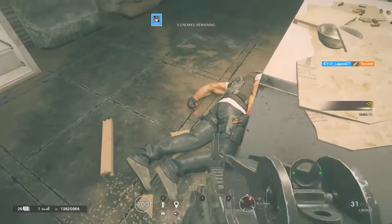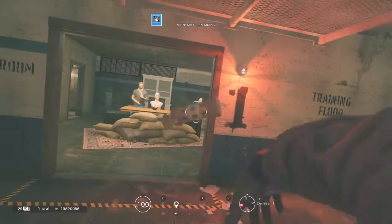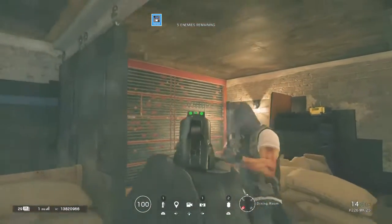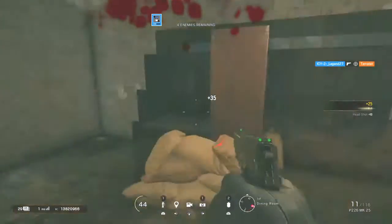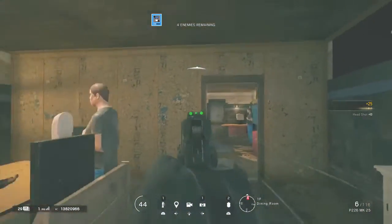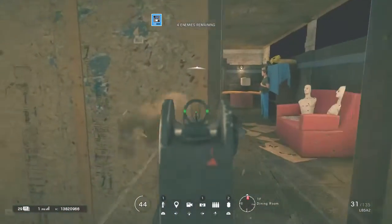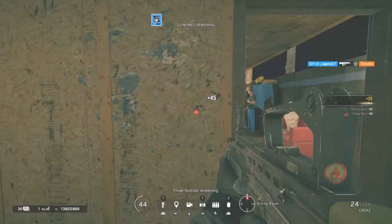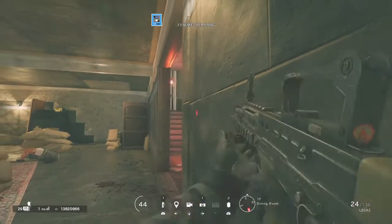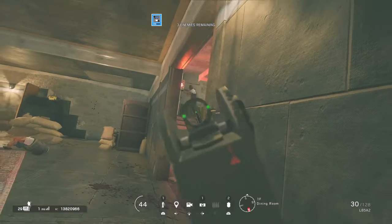If you hit R3 to melee it's a one-shot kill. There should be another guy over here - what you want to do is flashbang first, he's blinded. Also remember you can shoot through walls at all times. There are three people left - start getting into a good angle, make sure you're reloaded. If you hold L2 you'll go back to leaning when you release.